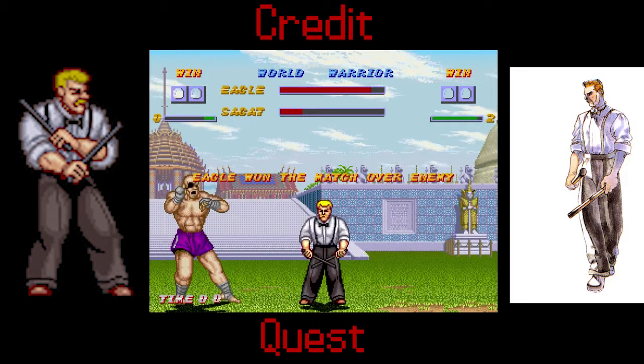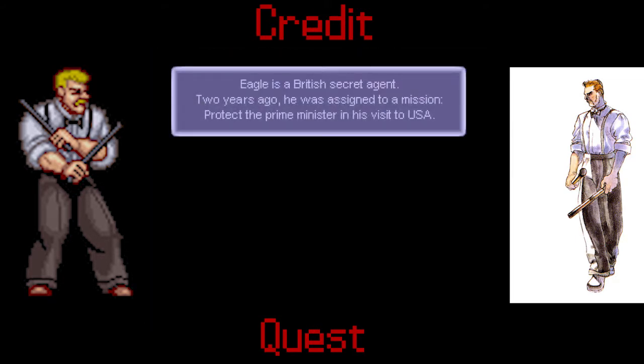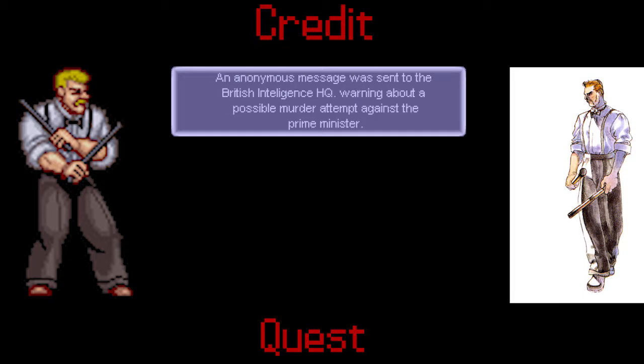Eagle's a British secret agent who two years ago was assigned a mission to protect the Prime Minister on his visit to the USA. An anonymous message was sent to the British Intelligence HQ warning of a possible murder attempt against the Prime Minister.